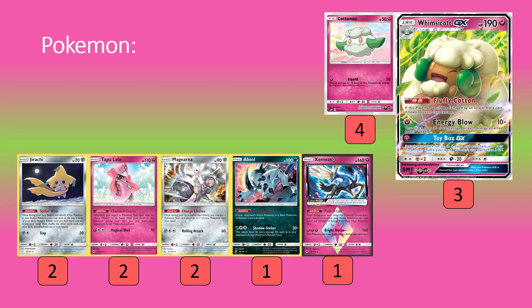We're playing Double Colorless Energy in this deck and also a couple copies of Triple Acceleration Energy. So here and there we can have power spike turns with lots of damage hitting the field with Energy Blow to help get over some big threats from the opponent's side. In general, we're just trying to build up our Whimsicotts and make them big threats.